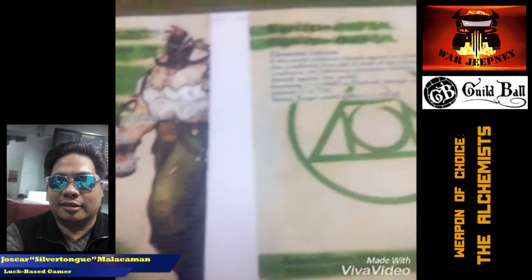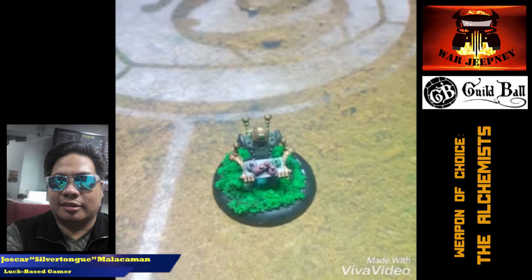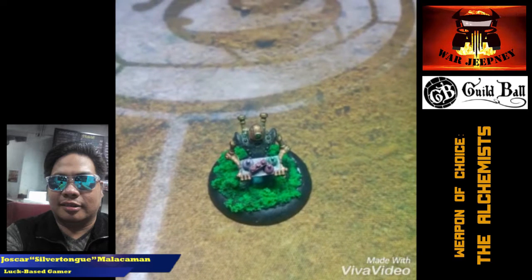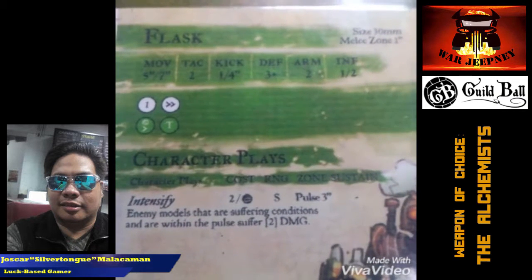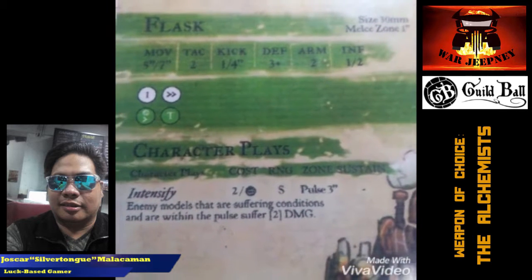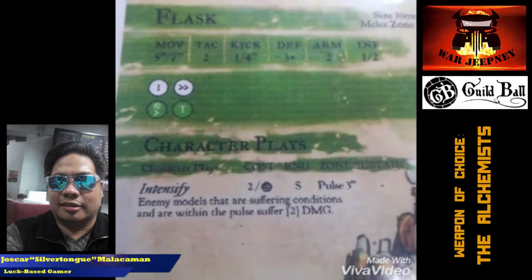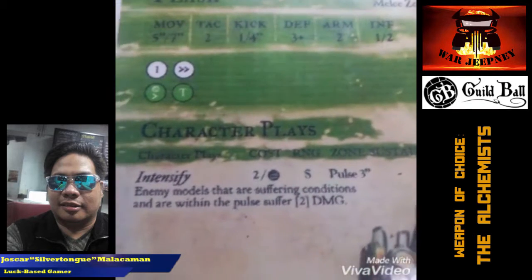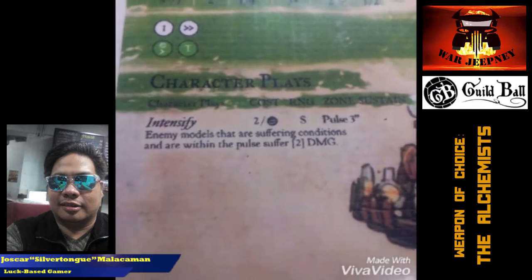Last but not least, we have the mascot, Flask. Flask also benefits a lot from the condition game, and he can be more aggressive than other mascots given the right scenario. Flask has a move of 5-7, a tack of 2, a kick of 1-4 — you don't want Flask to kick the ball. Defense of 3, but has an armor of 2. He also contributes 1 influence and can take 2 in. Because he has a tack of 2 and his playbook is only 2 columns wide, on a charge he can wrap pretty easily. That means he can use Intensify a lot — I've had a game where he wrapped 3 times and dealt 8 damage to everyone who had a condition around him.